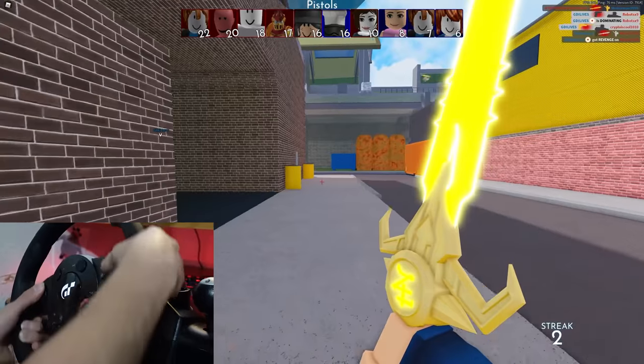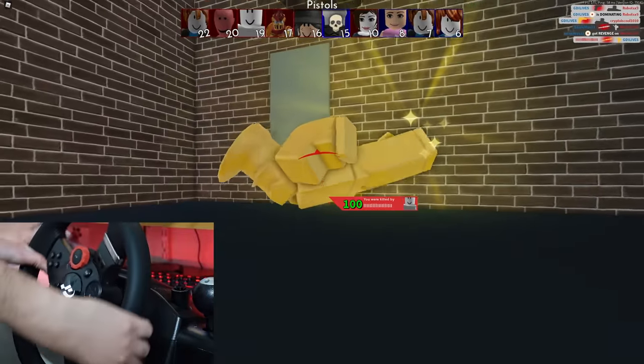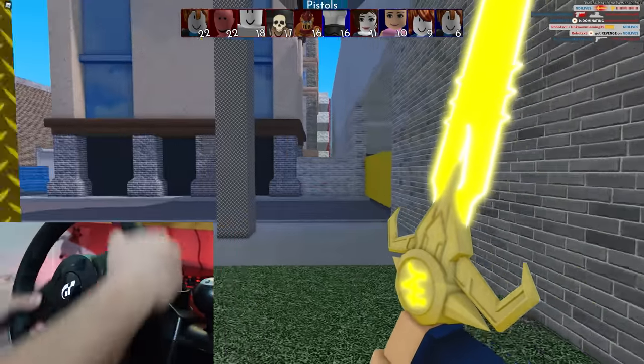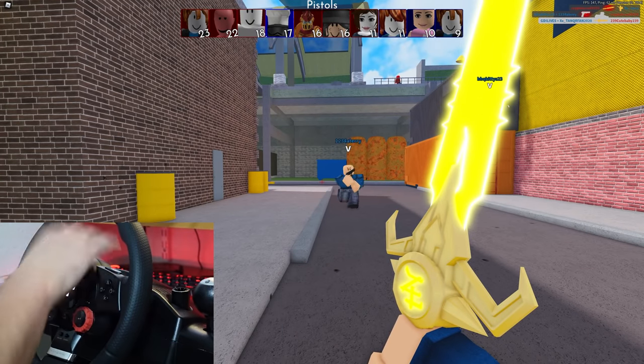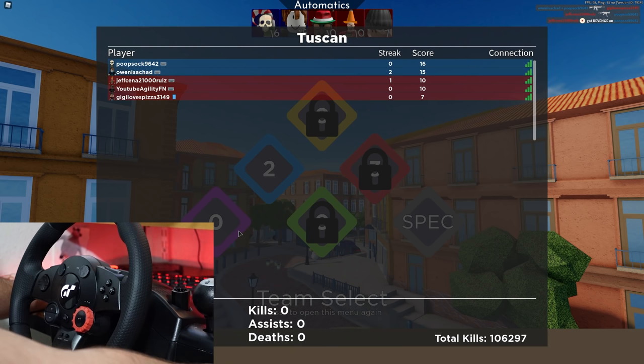Double headshot! What's this guy doing — default dancing? We basically won that. I gotta go get the goal — I've killed someone, that's a dub. That is a dub. According to the roll there are thousands of servers and it chose to put me in a dead one.